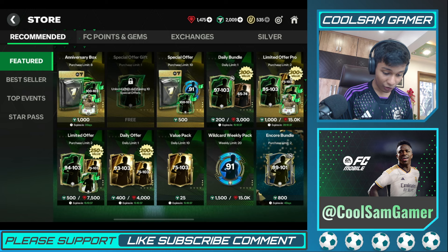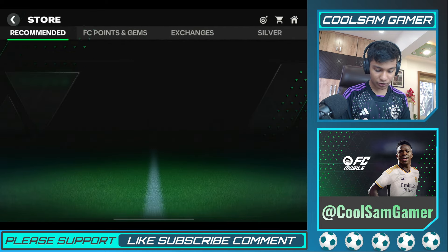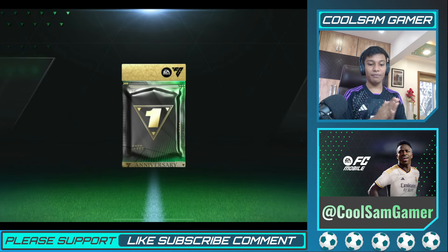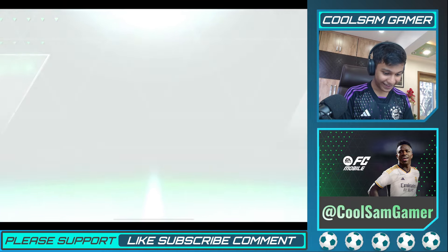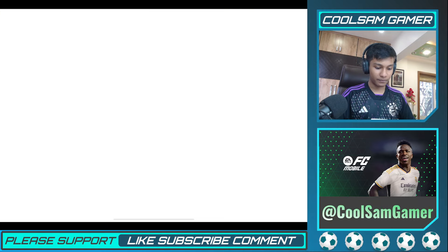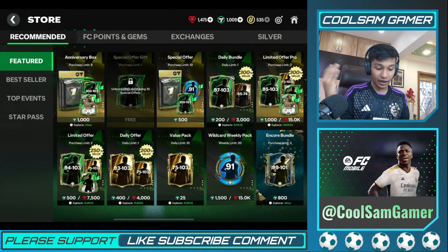Should we try this 1000-point pack? It could give us Marcelo but the chance isn't great. Let's skip it and just open this one instead — imagine 100 million coins from here! Here we go — France, England, CAM, CM, center back... we got 12 million coins. Not amazing but not bad either.